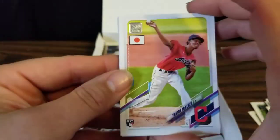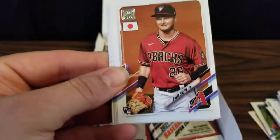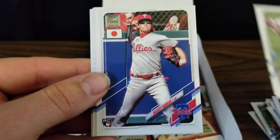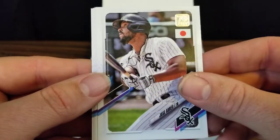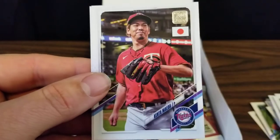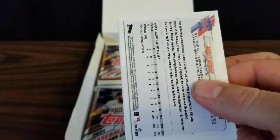Pack number three — we've got a Tristan McKenzie rookie card, a Shin Yamaguchi, Pavin Smith rookie, Trey Turner, rookie card of Mickey Moniak, J.D. Martinez, Jose Abreu, Jordan Weems rookie, a Kenta Maeda, and a Colin Moran. So no parallels yet — hopefully we'll pull something exciting.